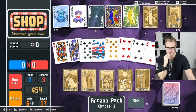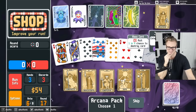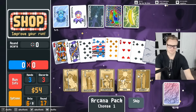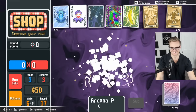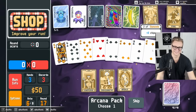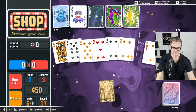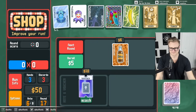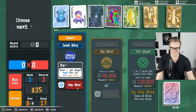That was a tarot card voucher, right? Oh my god. Glass card? A glass king — I don't care. Jesus. Stop! This is not fair. Oh, this is the planet card one — that's disappointing. God, I'm so unlucky.